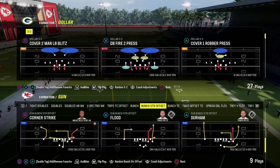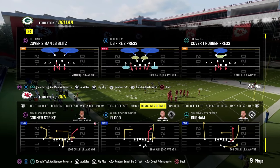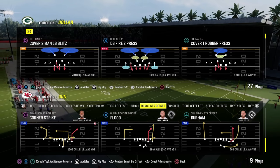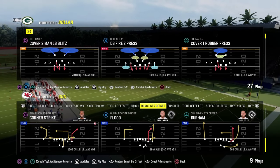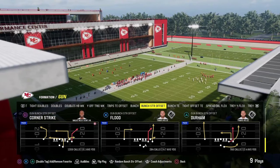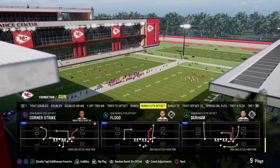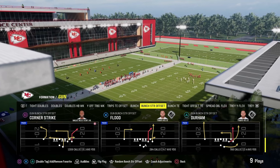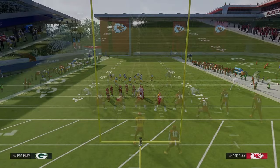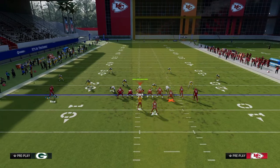The next concept is the seam concept, also called the six concept — a very versatile concept. Out of bunch strong using the play Durham: post the slot receiver, drag the tight end, and streak the running back. The purpose of the seam concept is to take advantage of sideline-heavy coverage that many players run.